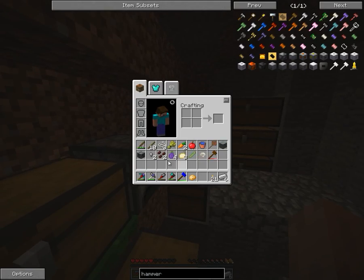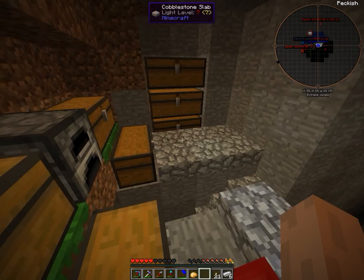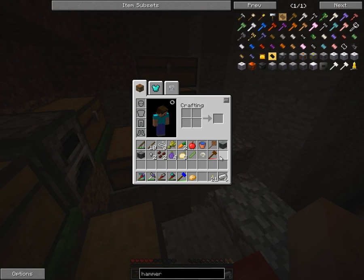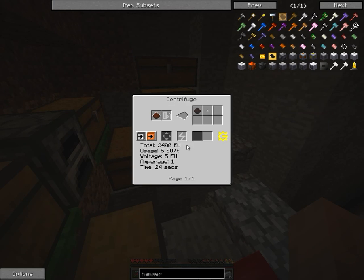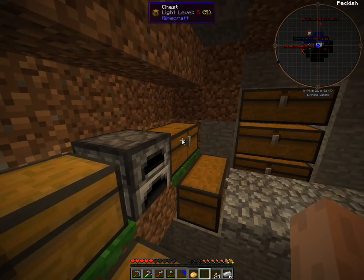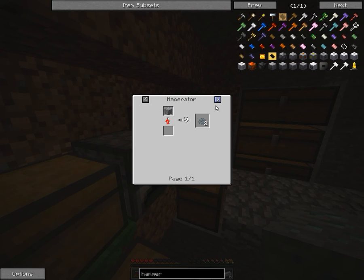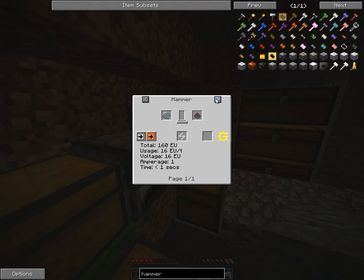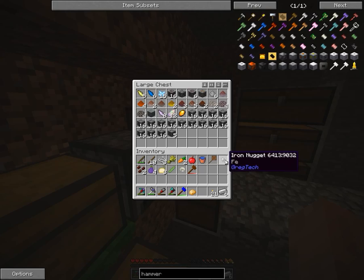We have two more ores and there should be a vein of them there, but I can only crush them, I think. If I crush it, I get impure dust and we can only centrifuge it. I will need a chest for ores that are only available late in the game — centrifuge, blast furnace as well. Completely useless right now.